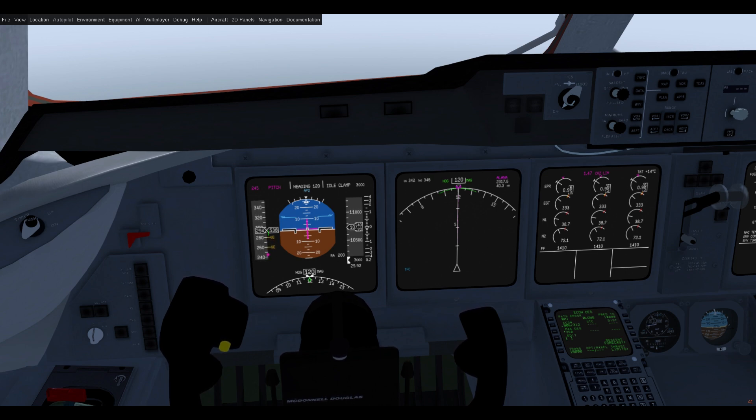Due to the aircraft's light weight the descent rate becomes very shallow while this deceleration occurs. However if the aircraft is heavier it may maintain a further descent rate while decelerating. The system is programmed to ensure that you reach 245 knots before crossing 10,000 feet so that it will never overrun the restriction.